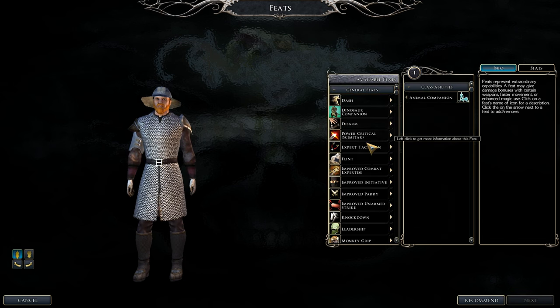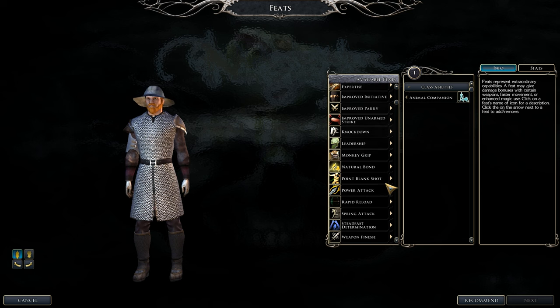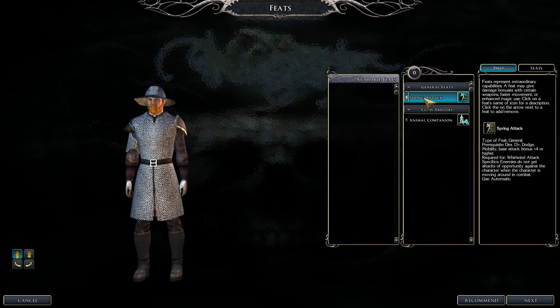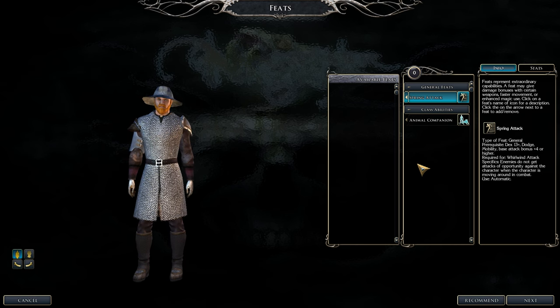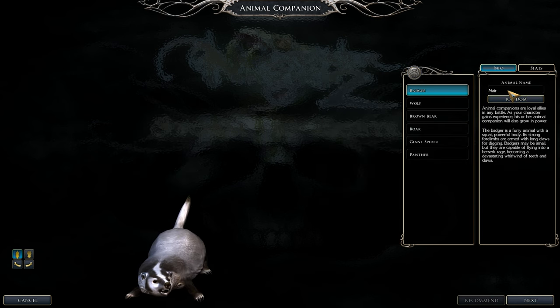Pick up Spring Attack — when you have it, you no longer provoke attacks of opportunity when running around the battlefield, which is really useful for this class. You also get your Animal Companion — you can summon one. I did a test run and accidentally named mine Sith, and I'm keeping it. The panther will tell me the dark side of the Force is great.